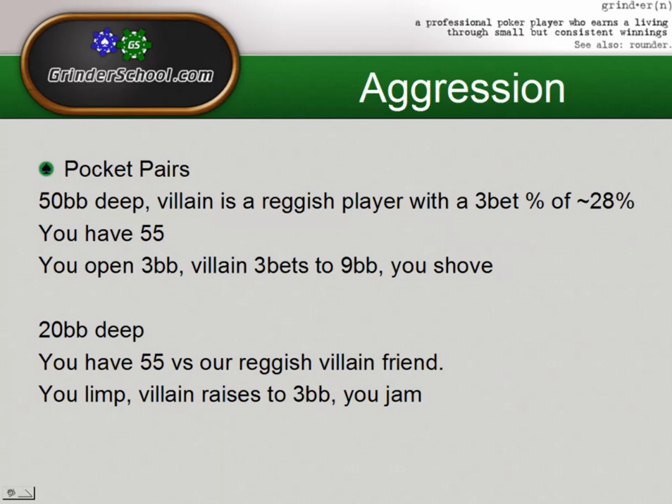Against that same villain, if we were 20 big blinds deep, we might try something like this: we have 5-5 again, we decide to limp, and the villain raises to 3 big blinds, and we decide to jam over top of them. Normally in my short stack portion of this series, I talk about how 5-5 at 20 big blinds would be a standard open jam — that's simply because we want to maximize our fold equity — but against a villain that we believe is going to be isolating really light, this might actually end up making us more money in the long run. It isn't necessarily something I would do readless, but against somebody with any level of aggression, this isn't horrible.